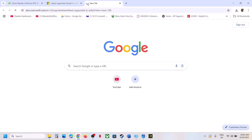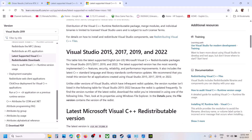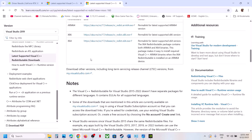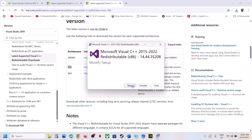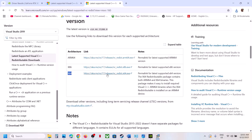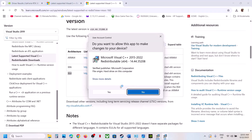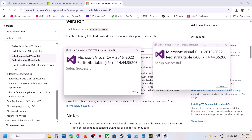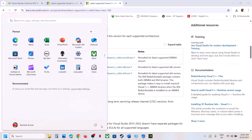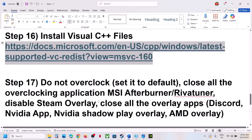If still not working, install the Visual C++ files. Copy the link provided in the video description and open it in a browser. Download both the x86 and x64 Visual Studio files. Run each EXE — if you see a Repair option click Repair, if you see Install click Install. Let installation complete, then restart your computer. Restart is a must after this. Then launch the game.